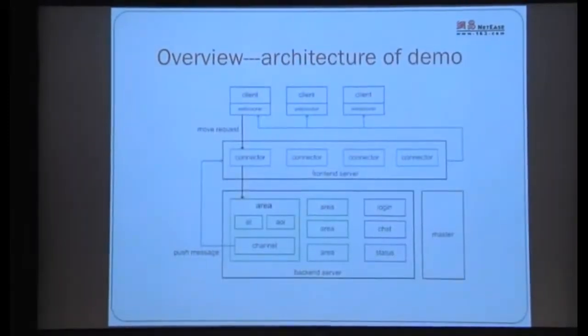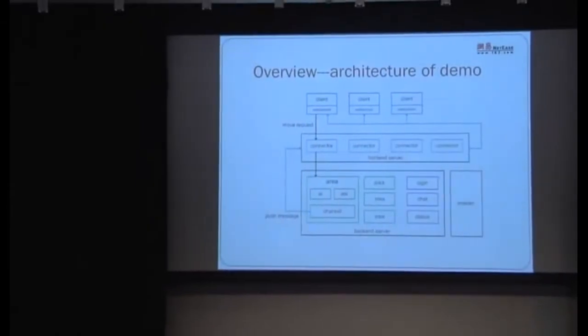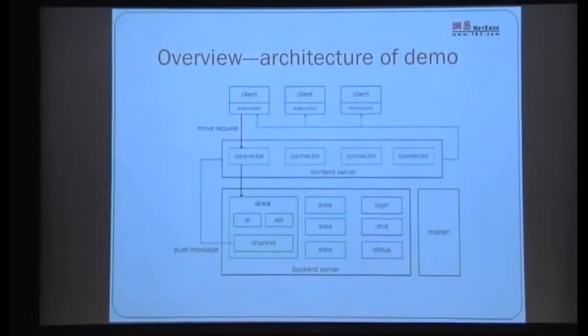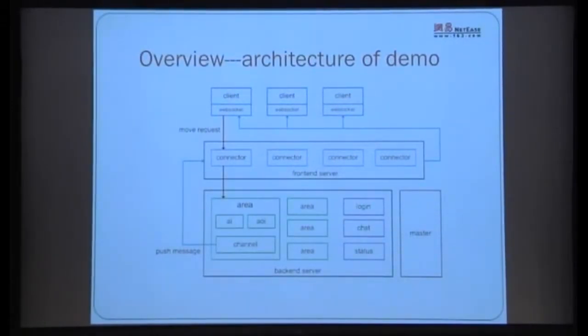OK, let's look at the running architecture of our game. You can see it's somewhat complex. Clients connect via WebSocket long connections. In the middle there are a bunch of frontend servers called Connectors — similar to Apache or Nginx for web apps — they don't do the actual work, their main task is to maintain frontend connections. Real work is done by backend application server clusters, including scene servers, chat servers, status servers, login servers. In a real deployment there might be around 10 types of servers, all managed by a Master.